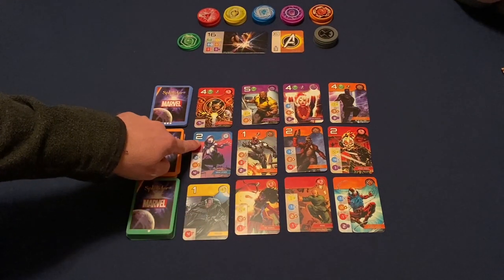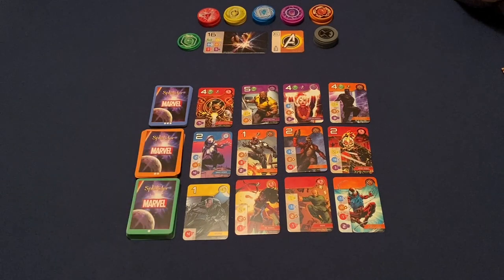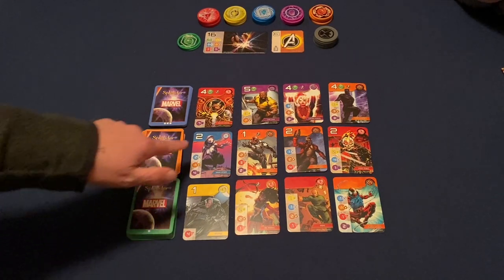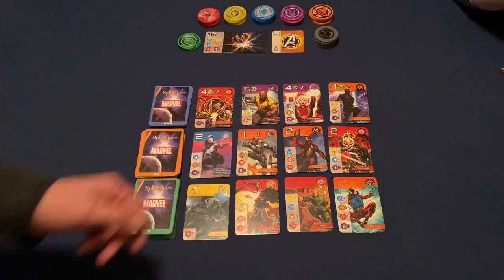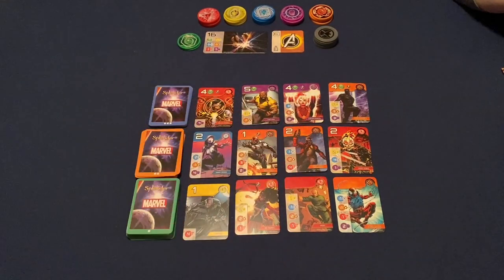We actually have a lot of cards here. We have 40 of the level one greens, 30 of the level two oranges, and 20 of the level three blues. How you win is if you have at least 16 Infinity points. You'll notice that at the top of some of these cards there are points — Ghost Spider is worth two, Nick Fury is worth one, Star-Lord is worth two, Ghost Rider is worth two.